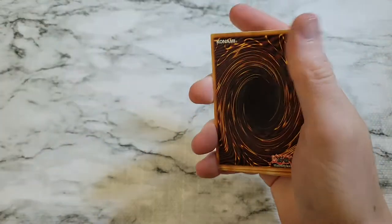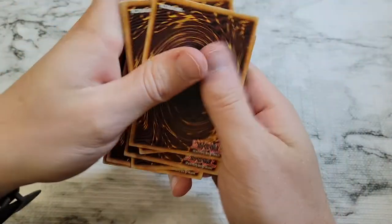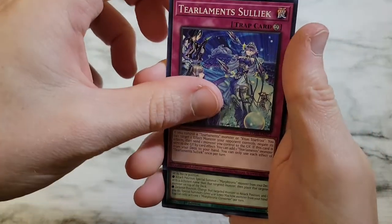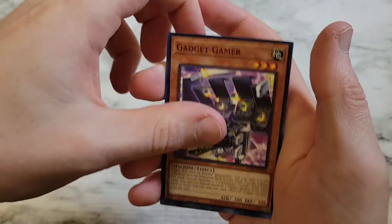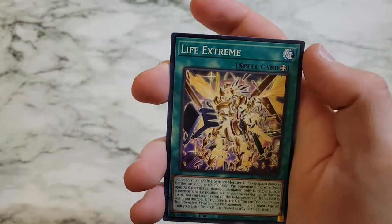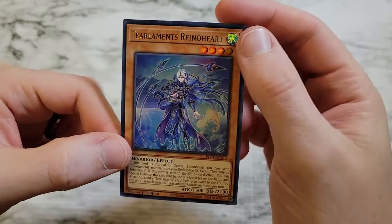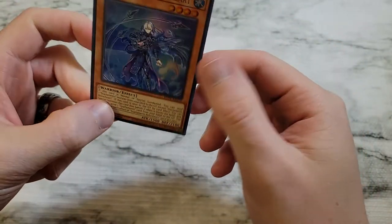Got some good sealed packs — they're tough to open. Sprite Red, Tear Laments Suliact, Morphtronic Converter, Sprite Pixies, Gadget Gamer, Sprite Gamma Burst, Life Extreme, Morphtronic Scanning, and then Tear Laments Rhino Heart as an ultra rare — probably the best of the ultra rares actually. So we're two for two on the decent ultra rares.